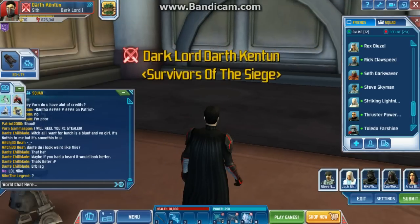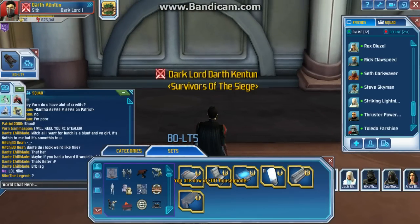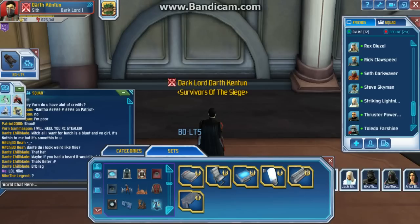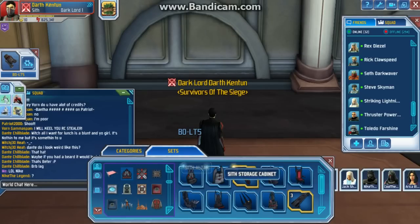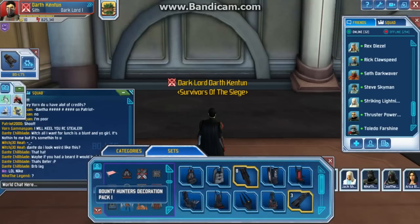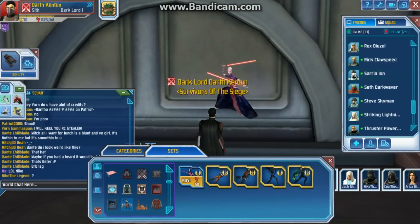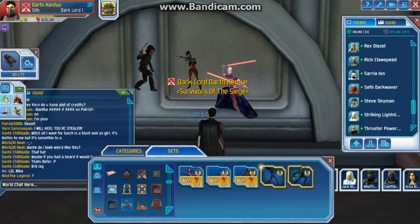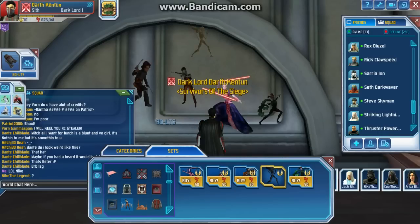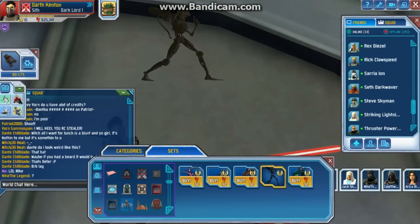Now let's use these decals real quick, let's go into edit house mode. I have small Sith crates and Sith banners — yeah, I already got those earlier. They are pretty decent, they're alright decals, they're not the best, but they're alright.